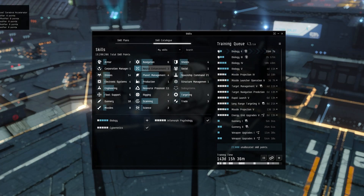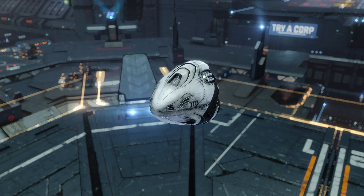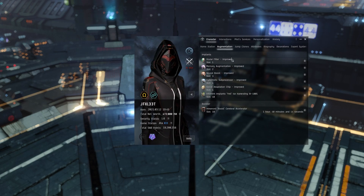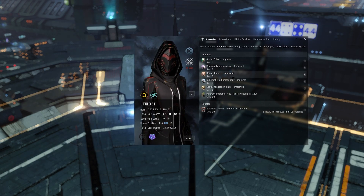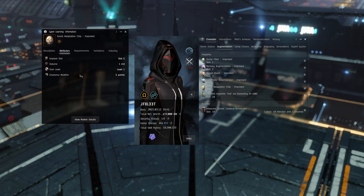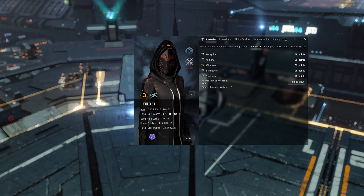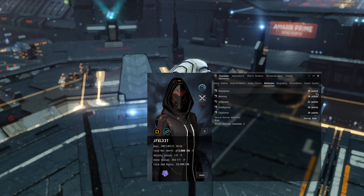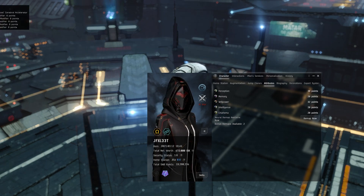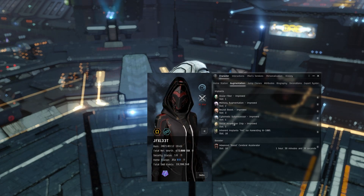You're going to want Cybernetics 5 — you'll need to train that when you first turn on Omega. We're going to be using plus-5 attribute implants to speed up training, because what we're aiming for is 45 SP per minute. I won't be covering cerebral accelerator math in detail — they're not viable all the time and buying them cuts into already very thin profits. If you do use cerebral accelerators, get your Biology skill to level 5 for a 100% duration bonus.